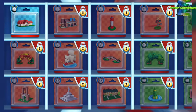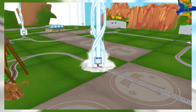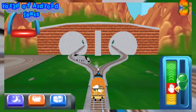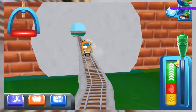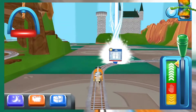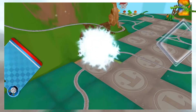Which special surprise will you choose this time? Help your engine find the surprise pack. Super! Just slice across it or tap it to open.